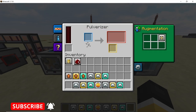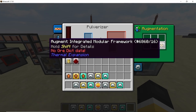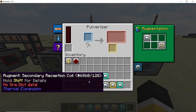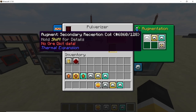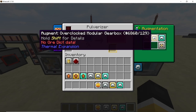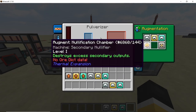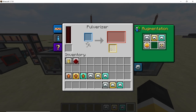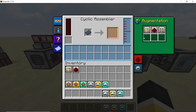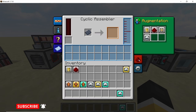For the first pulverizer, place three speed upgrades: level 1, level 2, and level 3. This increases the speed of the pulverizer. Finally, add the nullification chamber augment, which allows the pulverizer to keep running even when the secondary output — gravel — is full, otherwise it would stop. For the cyclic assembler, place level 1, 2, and 3 speed upgrades as well.